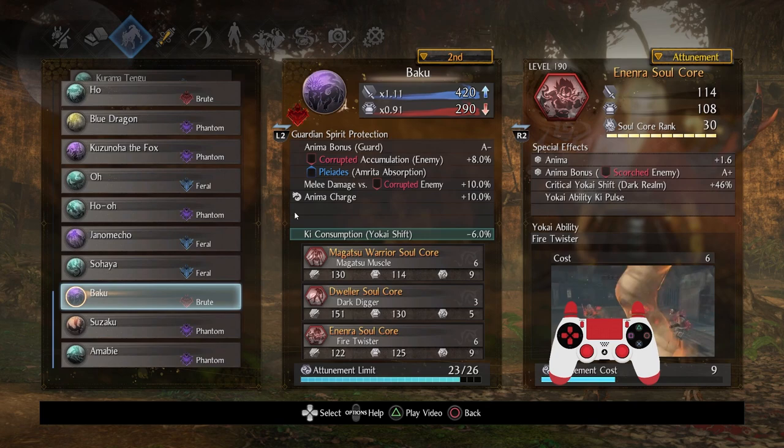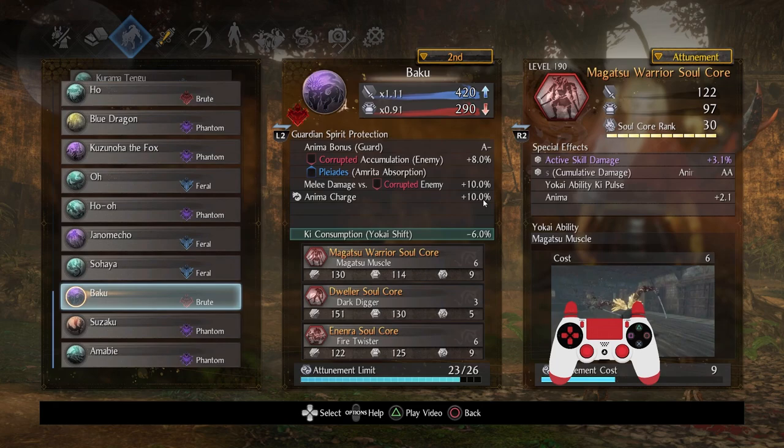Let's get on to the secondary Guardian Spirit, which is a Brute. Since you're using a Corrupted Switch Glaive and just want Anima generation and probably Corrupted Weapon Support, Baku is arguably the best one for that. You can't go wrong with Anima Charge, and melee damage versus Corrupted Enemies is pretty awesome. When it comes to the Soul Cores, given that I have a lot of attunement, I wanted to take advantage of that a bit.